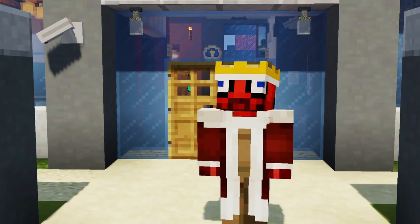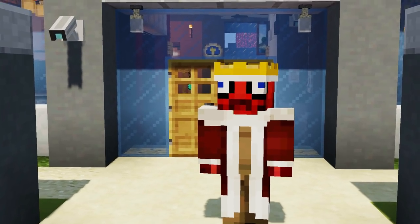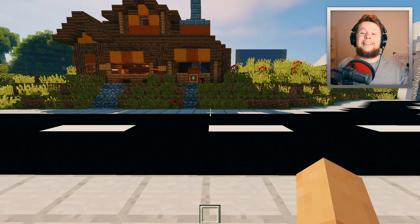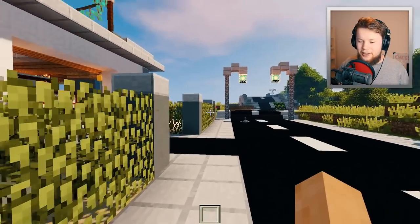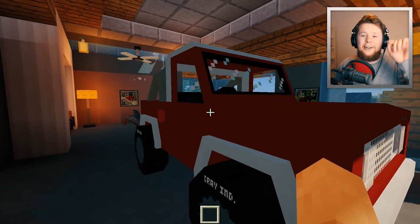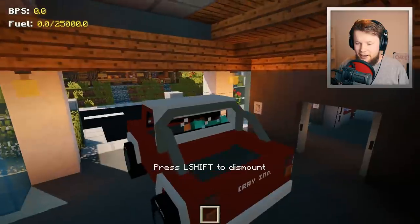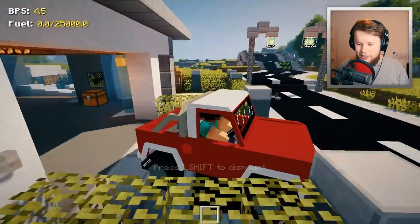Let's head over to Craykia right now and check out these brand new changes. To get there, we are actually going to be taking the brand new off-roader truck in the latest update of my Vehicle mod — go download it, link in the description below. This thing is an absolute beast. I love this thing.